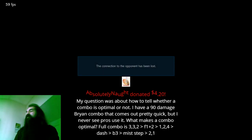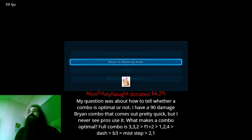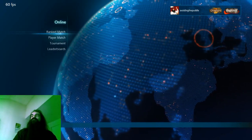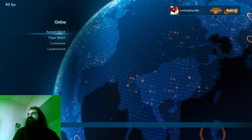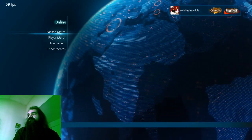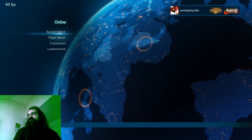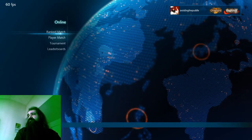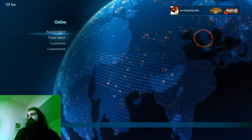I have a 90-damage Bryan combo that comes out pretty quick, but I never see pros use it. What makes a combo optimal? Full combo is 3,3,2 greater than f1+2 greater than 1,2,4 greater than dash greater than b3 greater than this step greater than 2.